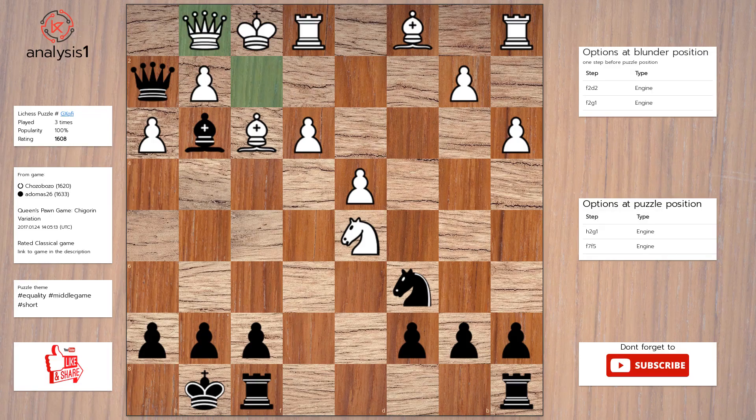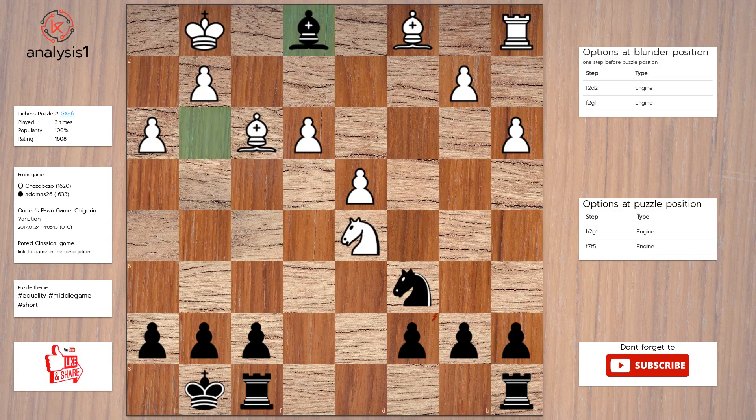Solution to the puzzle is Queen takes queen, check. King takes queen. Bishop takes rook.